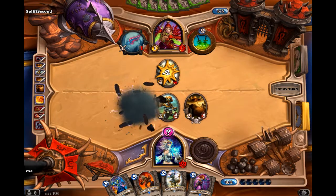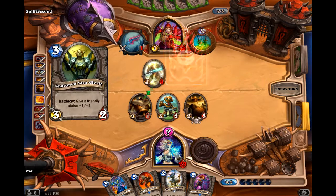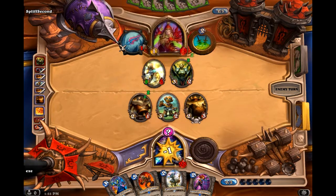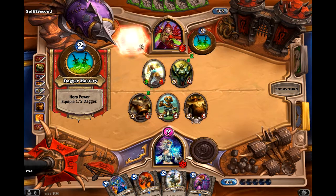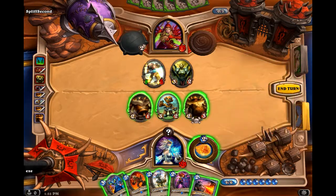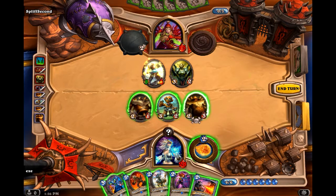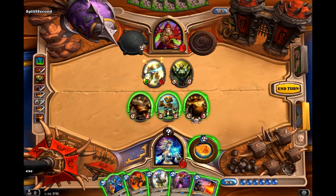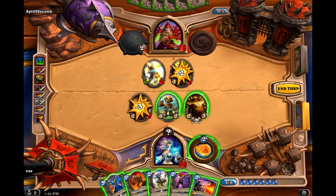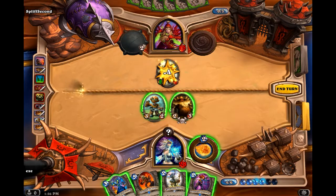Well, I figured that is what he would do. We must cleanse the Sunwell — let's buff him. Flame Cannon — that's pretty good. Do I want to remove that with that? No, I want to remove that with that. Use the Flame Cannon. Oh, except I can't use that. Damn.